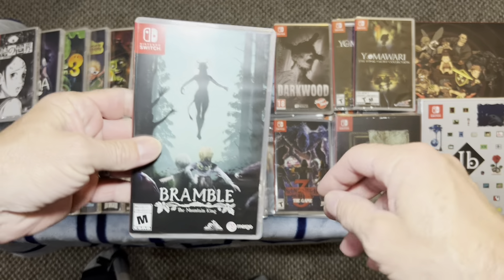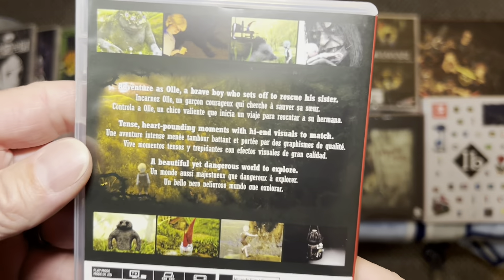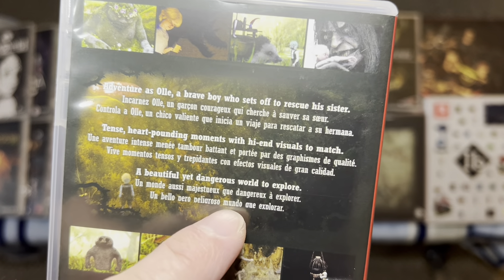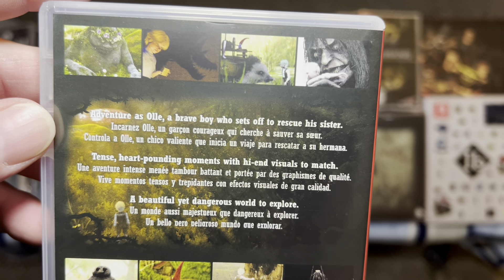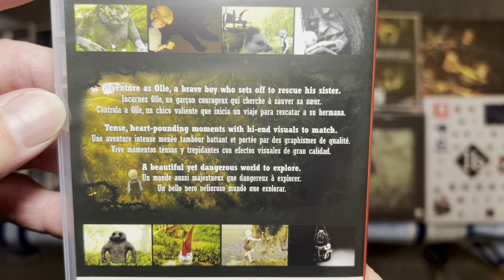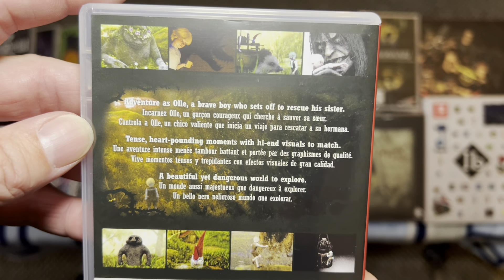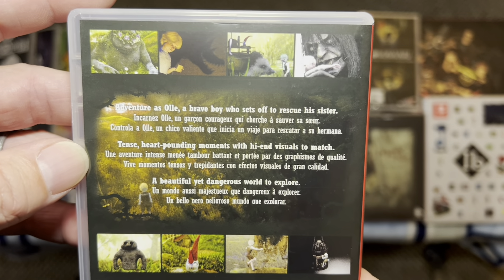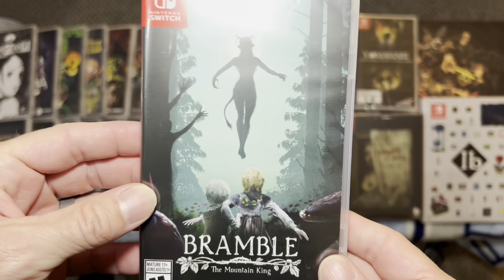Next is a game I am a fan of: Bramble the Mountain King. I just beat this about five weeks ago. It's based on Norwegian folklore — you are Ollie, a boy who sets off to rescue his sister who gets taken by Bramble the Mountain King. Very pretty game with beautiful graphics. It's kind of a third-person-ish style game that changes perspective throughout. It has very creepy portions and I definitely recommend it. It's not a long game, but man, this is a game that will stick with you for a little bit after you finish it.